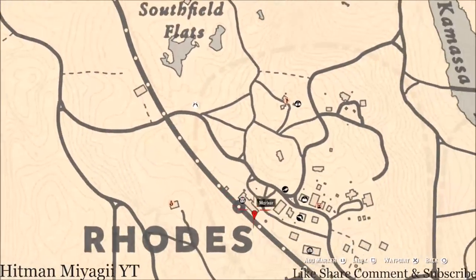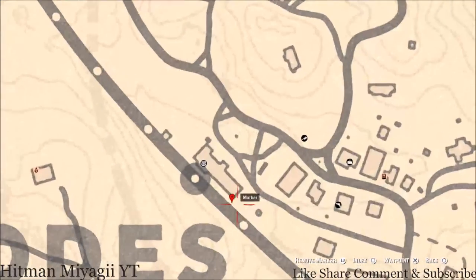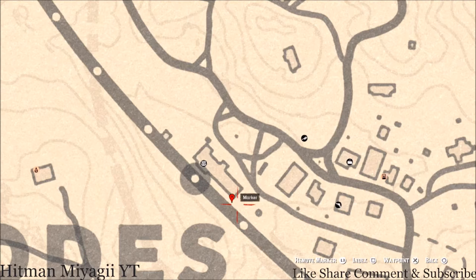Right here inside of Rhodes there are about three items — two tarot cards and one family heirloom. This family heirloom outside the train station is a Rosewood Hairbrush. It's in the chest right at this corner — there's a little treasure chest, open it up and you guys will get a Rosewood Hairbrush.